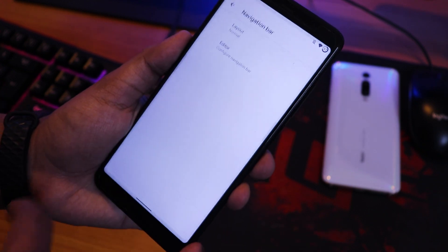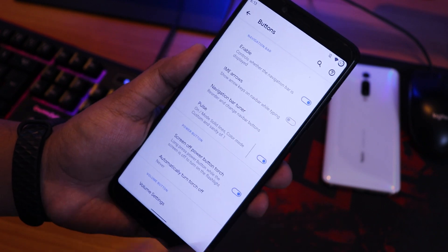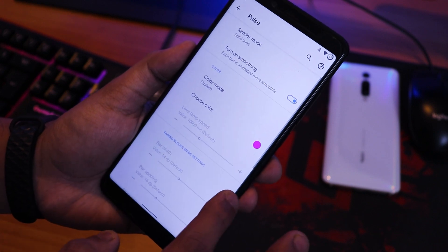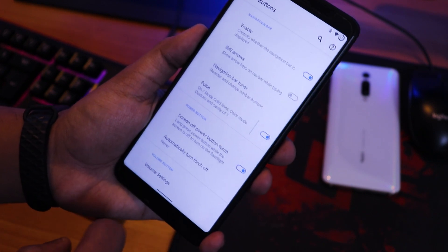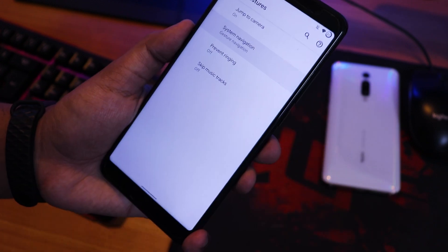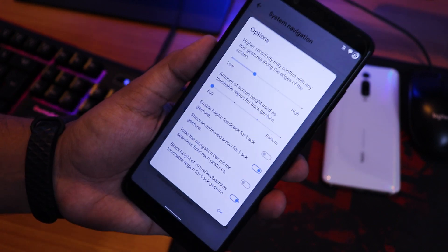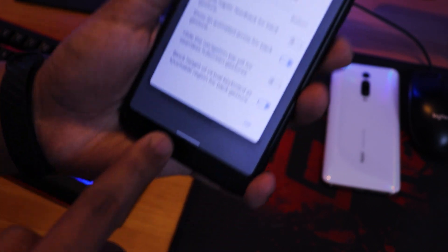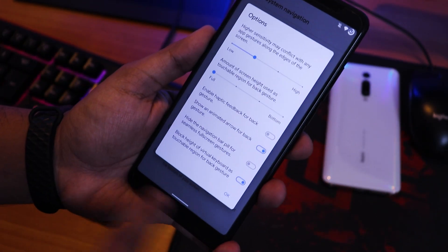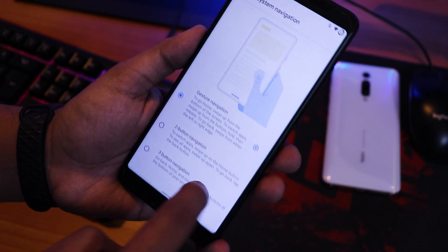Under buttons, you can enable two or three button navigation and use the nav bar tuner to configure them. There's also a navigation bar pulse feature. The screen-off carbon toggle torch works flawlessly. Under system navigation gestures, Android 10 gesture navigation is available, though you cannot adjust the size of the gesture pill — that is one limitation.